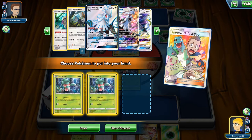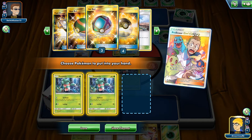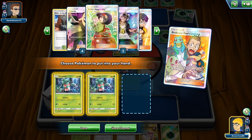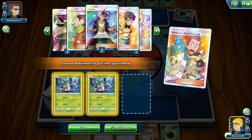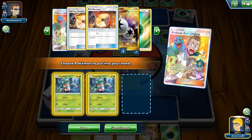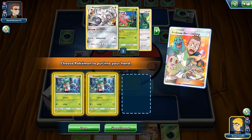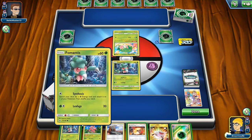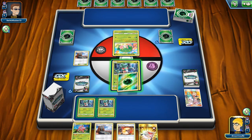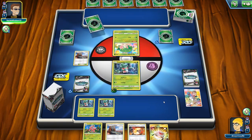We see we've got all our Silvally and all our Type Nulls. Only one Nest Ball though — three Net Balls, all our Ultra Balls, one more Altar of the Sun. Both Fire Memories are here, which is the most important thing. We did prize a DCE so it may be hard to find it. It may be nice to put the energy on for Synthesis in case we don't get a draw supporter.